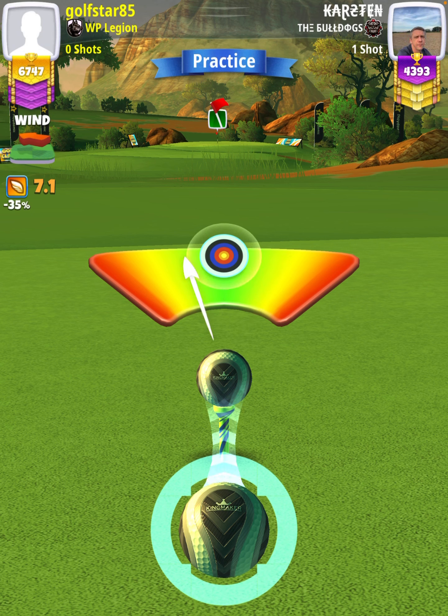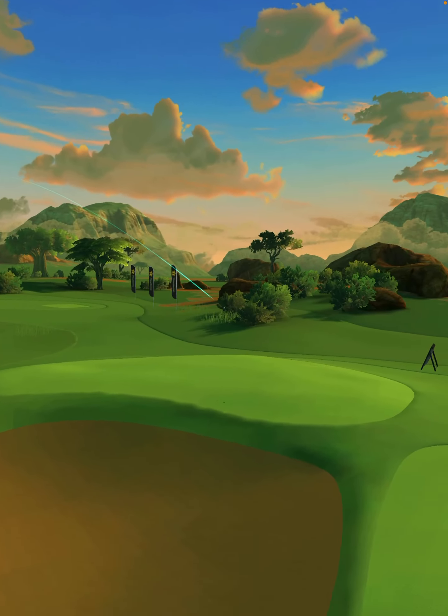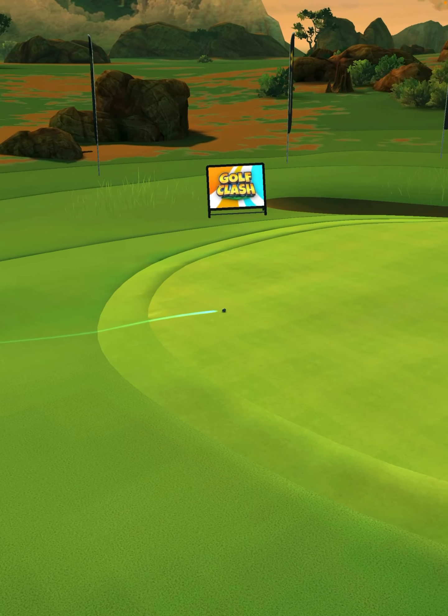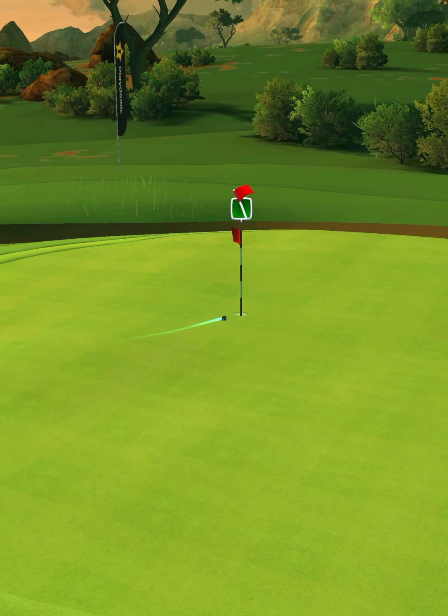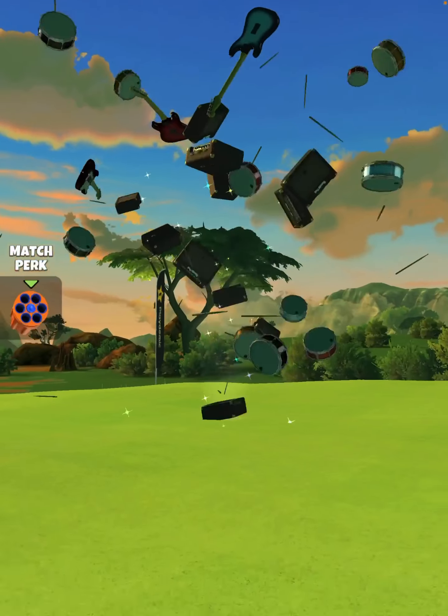Then I'm going to center the ball — although you can see I have the slightest bit of underpower. We hit perfect. The ball's going to land in the rough, bounce out onto the fairway, then roll onto the green and drop right side of the cup for our hole-in-one.